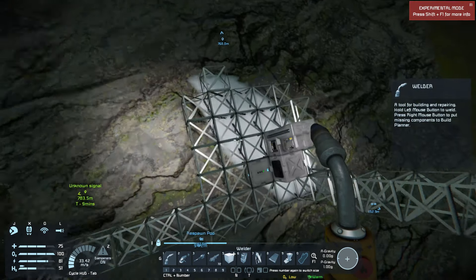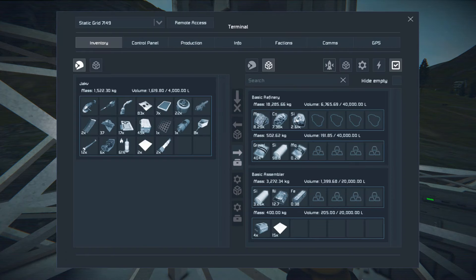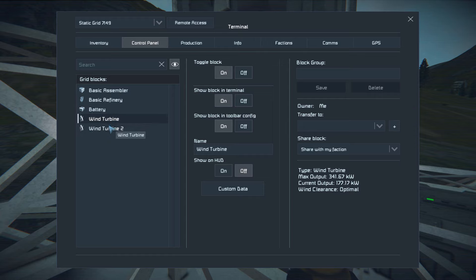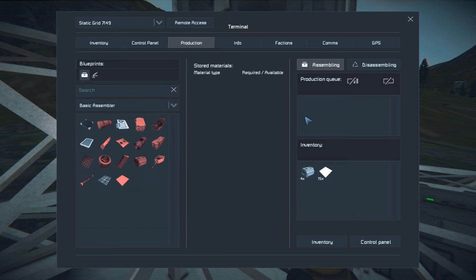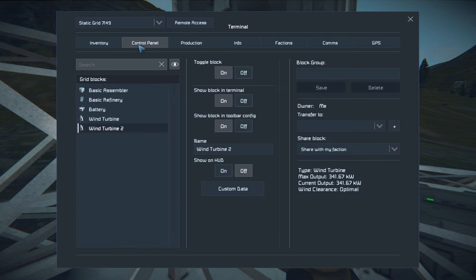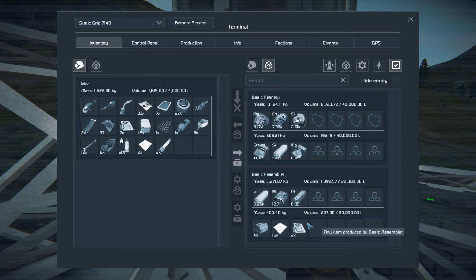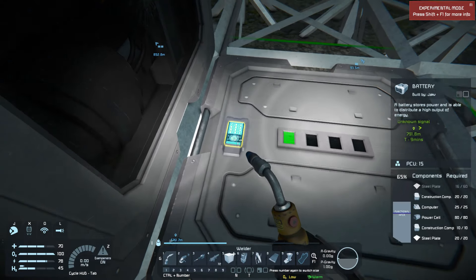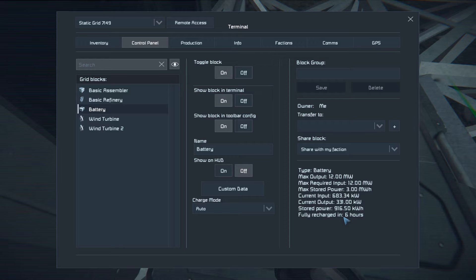We have power! Now we should be able to turn our refinery back on — and there she goes. They should both be working — yep. Because we're not building anything it's not drawing the full power load, but if we were — take a quick look, it's drawing the full power load because we're actually using both machines now. Are we still producing? We ran out of components already. That means this battery here is going to be recharging as well — take six hours to recharge, then it'll help power the whole base.